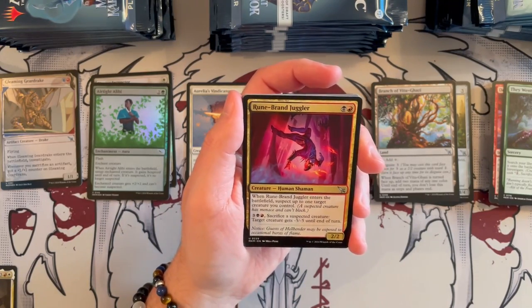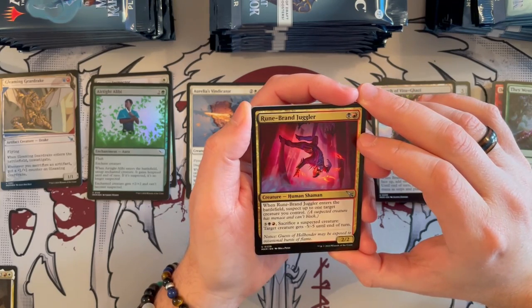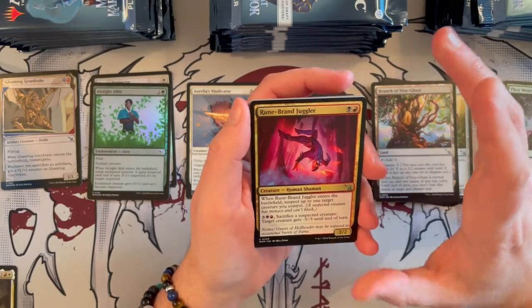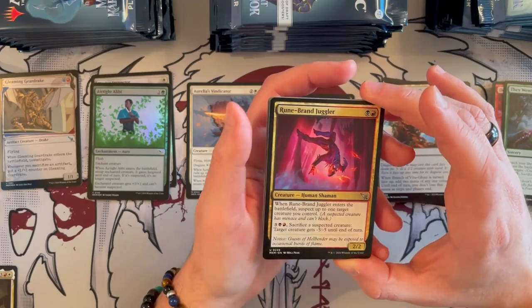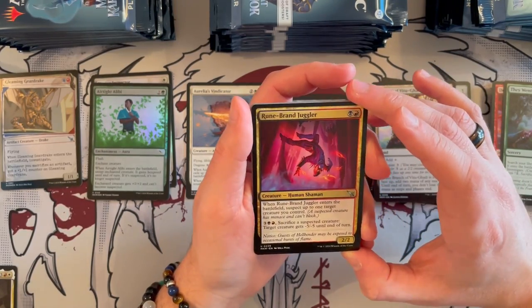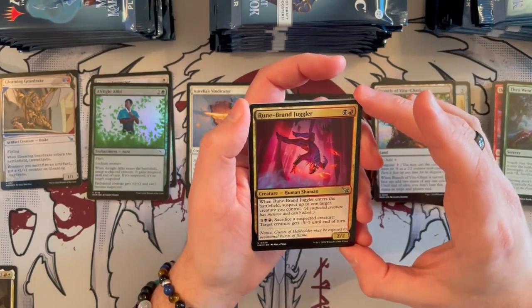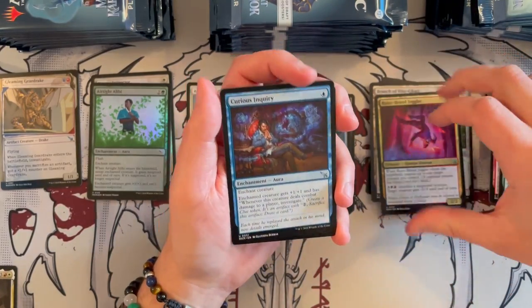Runebrand Juggler — 2/2 that costs 2, love that. When it enters the battlefield, suspect up to one target creature you control, making it a Menace creature — that's always very strong. And for 5, sacrifice a suspected creature; target creature gets -5/-5. So yeah, very, very strong overall.